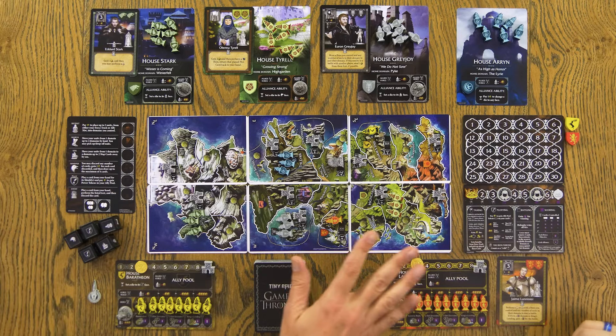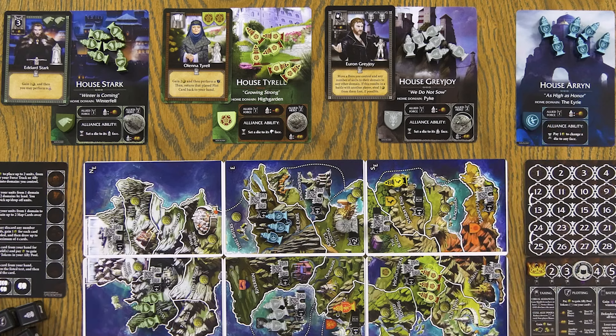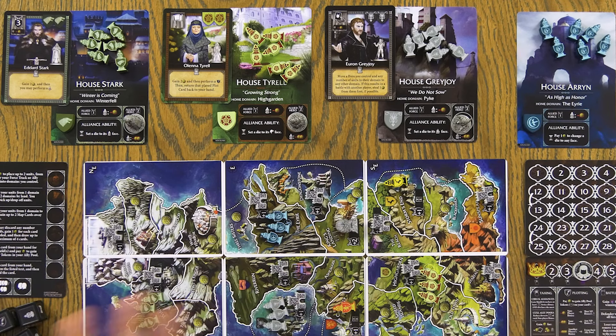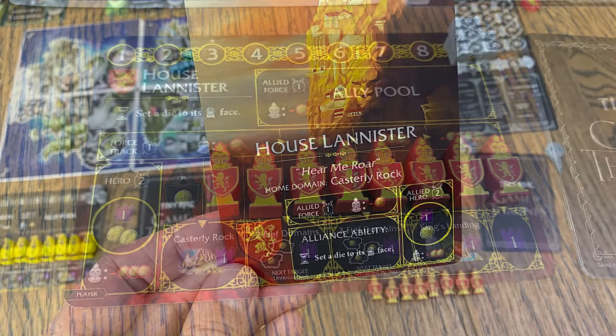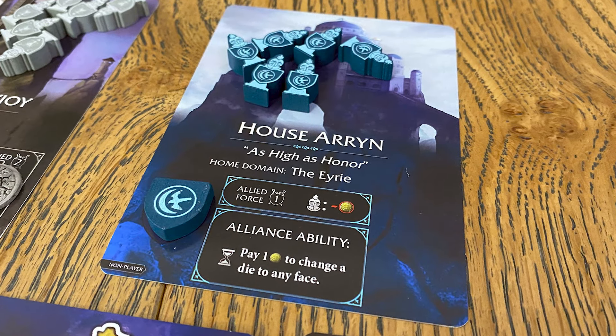We've also got our house boards. You're going to see up across the top some other houses — these are the ones that we're not using. In any player count, you're going to use three of those plus House Arryn to be sort of the non-controlled houses in the game, which gives a similar experience at two-player and four-player. Each one of these houses comes with the same things, and we just chose two. These are actually double-sided — the ones you're using flip to the player's side, and the ones you're not using flip to the NPC side. The only house that can't be used is House Arryn; they're always an NPC.